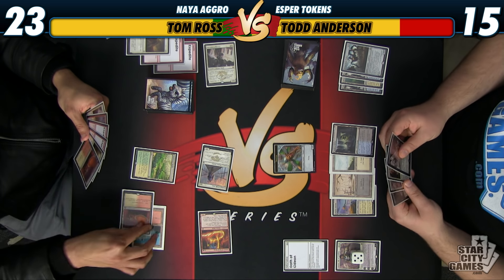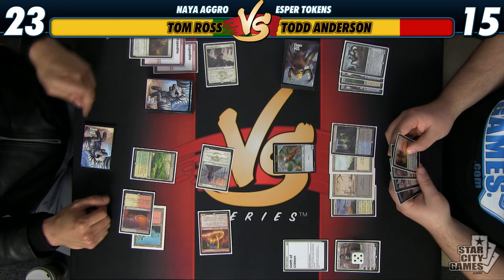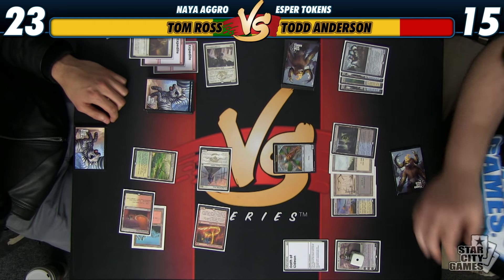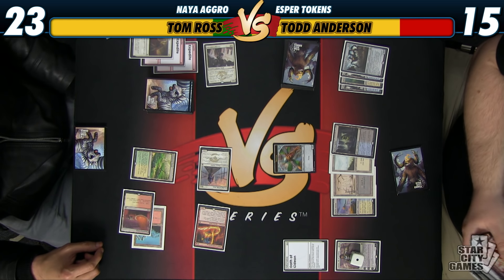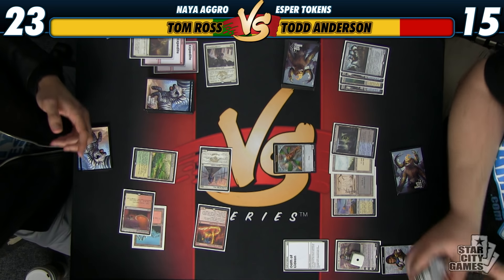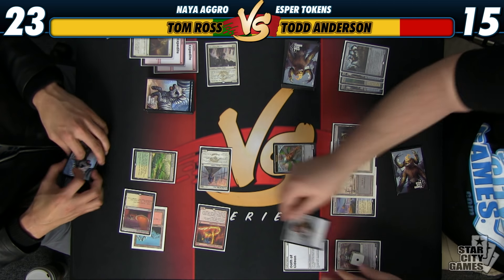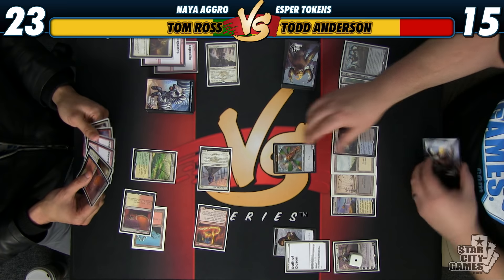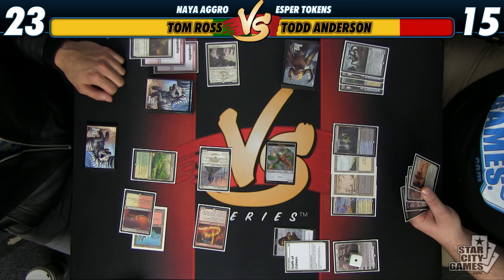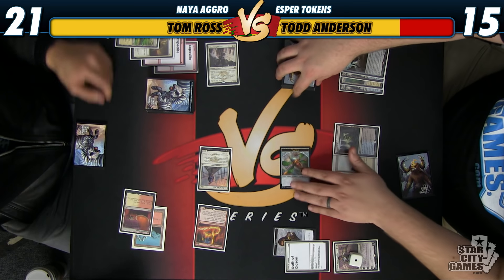I'm not really sure what to do here. Let's look around. I think I'm okay with just letting my Gideon die next turn. So we'll attack for two — put two to. Five last turn, up to 23. So 21, and I'll say go. Go to 20. I don't want to cast my spells into a possible removal spell if I can avoid it.